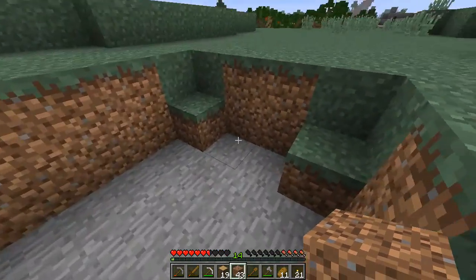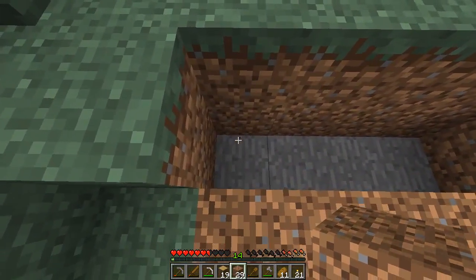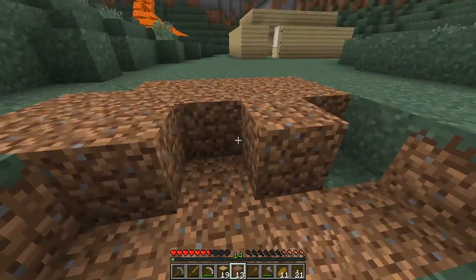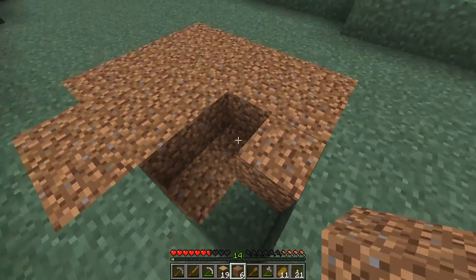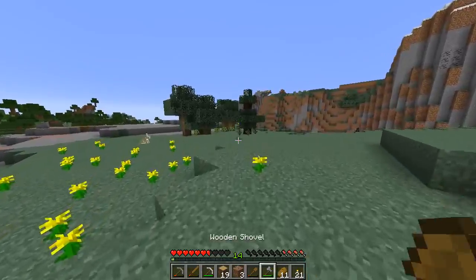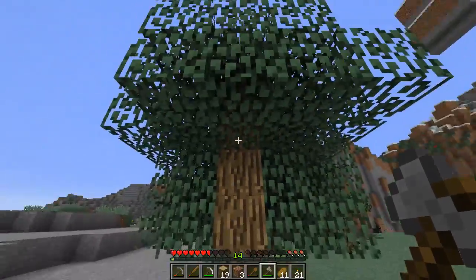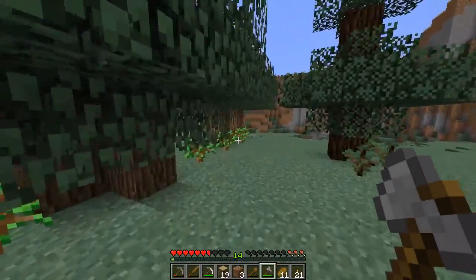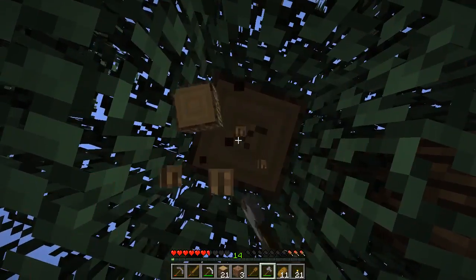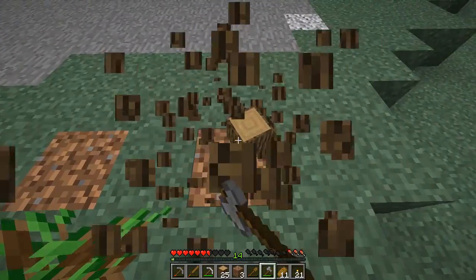Let's just fill in the hole. It'll be like nothing ever happened. Creeper never entered our lives, didn't try to destroy the home we're trying to build for ourselves. Trees have grown - look at this! There are no leaves on this part, that's strange. Let's just cut some of these down and then replant them so we can get even more.